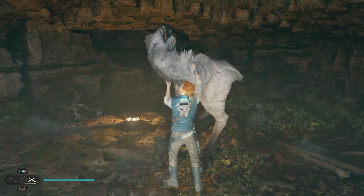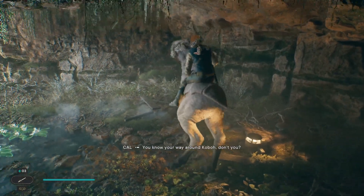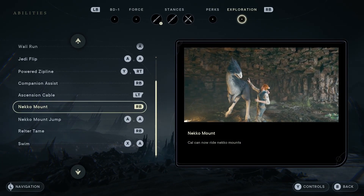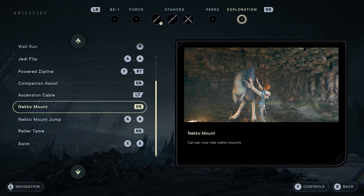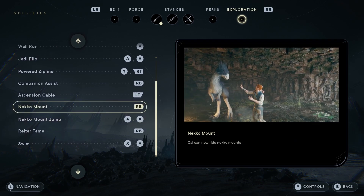It's pretty straightforward — just interact to tame him, and after that you get the first tame. Now you can ride on the Neko mounts, and there's some stuff here you can see the controls down on screen.